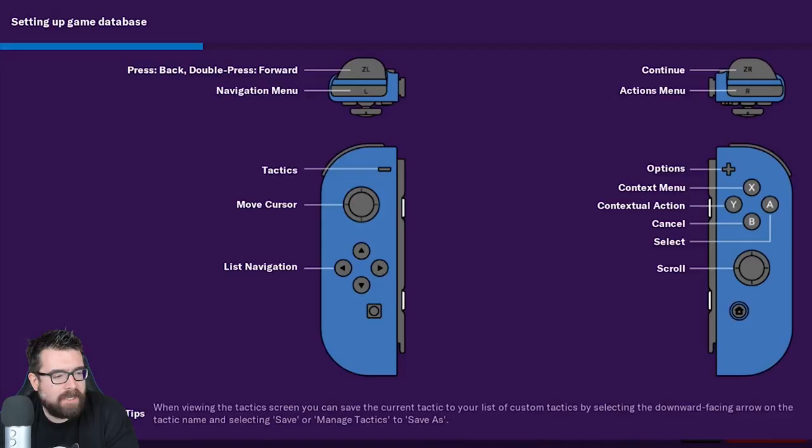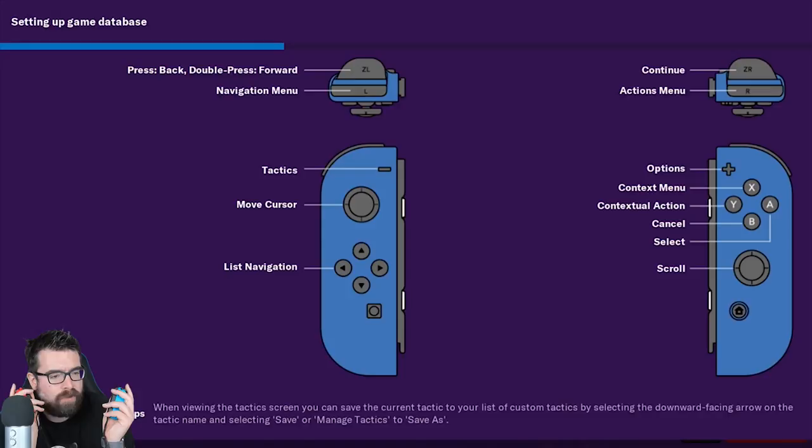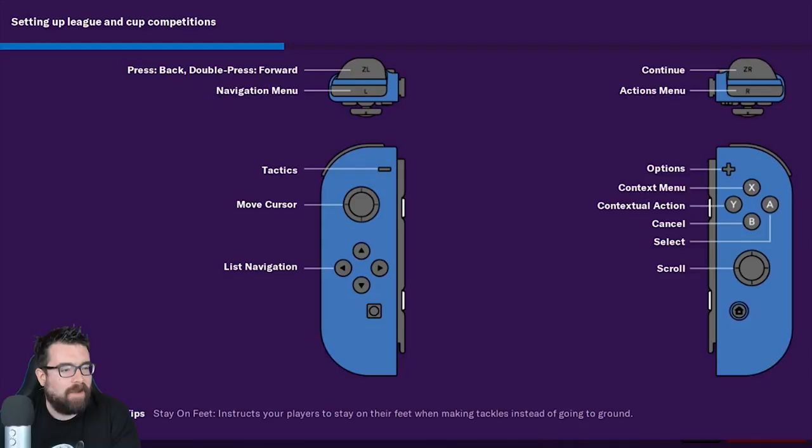We've got navigation menu on the left trigger and actions menu on the right trigger. And the ZR button — the little trigger button — that's your equivalent of the space bar. That's the continue button, and that's the one I'm going to need most. We'll just let this get set up and then move on to see what happens next.